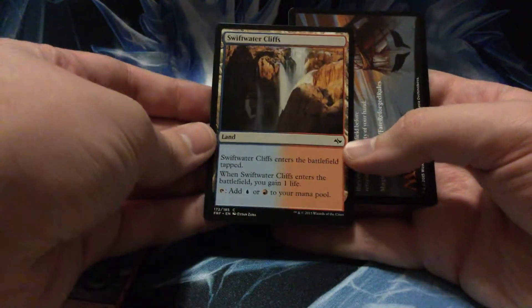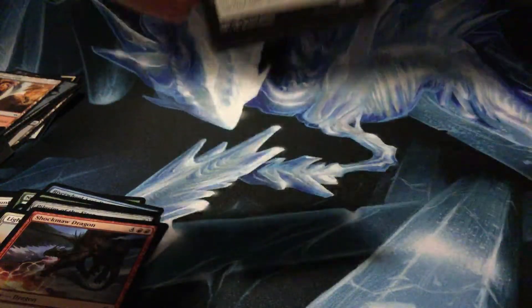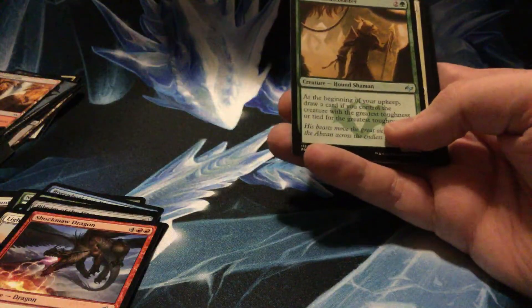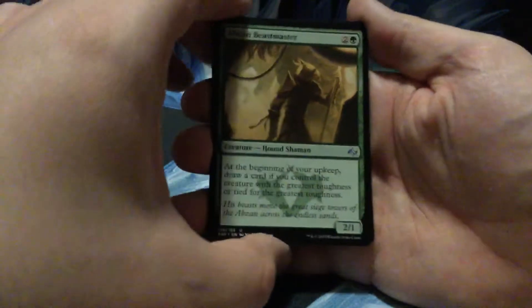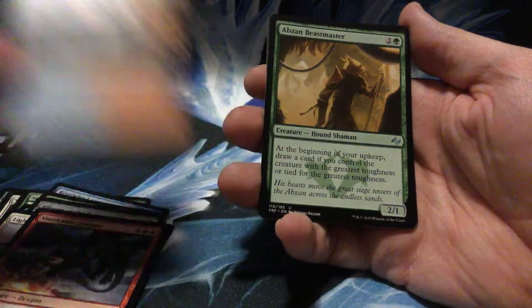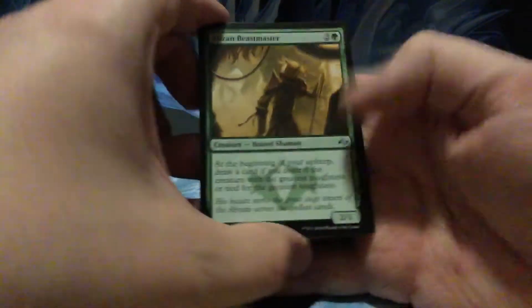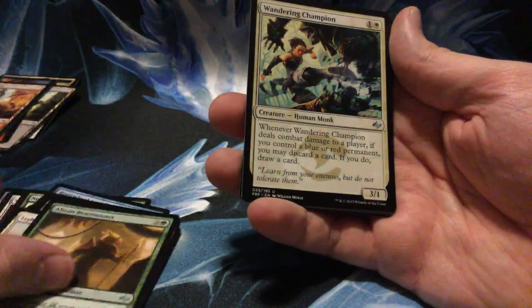I'm gonna miss these life gain dual lands. I mean obviously I have lots of better stuff now, but they're just great on a budget — infinitely better than the Guildgates of course. And if you want to be silly and use a fetch land on it... does that actually work? Can you fetch that? I feel stupid now. Anyway, it would basically negate the life loss from the fetch.